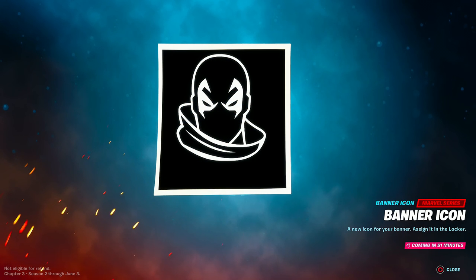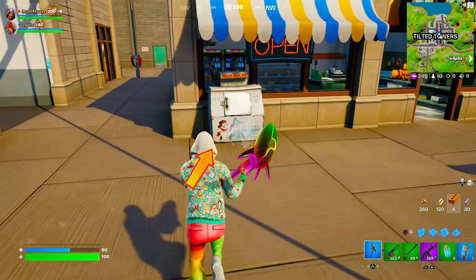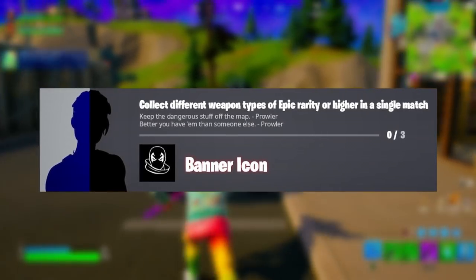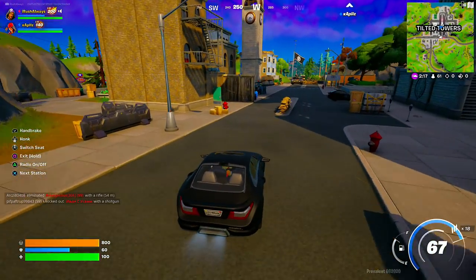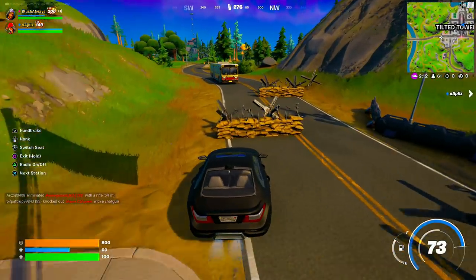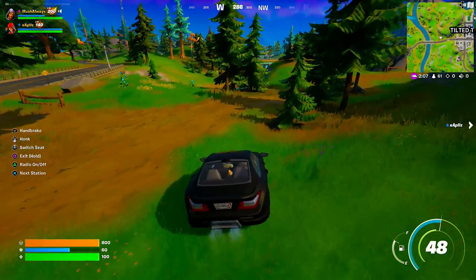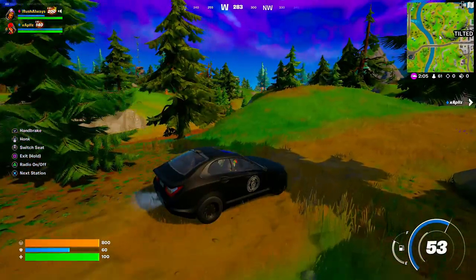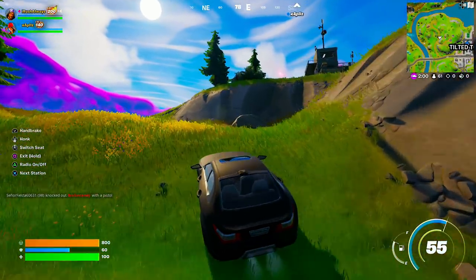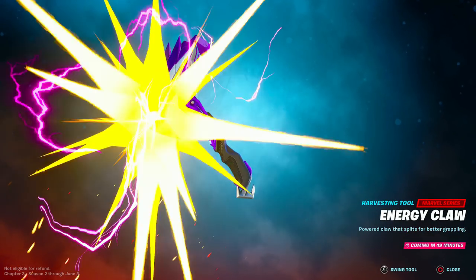The next reward is the Prowler's banner icon, which you can put on your profile. You unlock it by collecting different weapon types of epic rarity or higher in a single match — you only need to pick up three of them. If you have a lot of gold stacked up, you can easily upgrade weapons yourself. Another great way is to play Team Rumble and search as many supply drops as you can, since they normally give a weapon of epic or higher rarity.